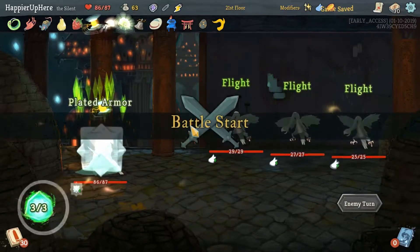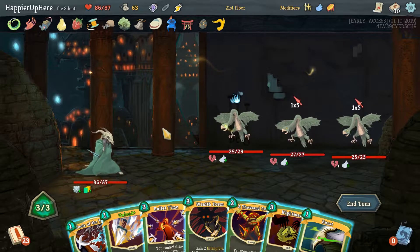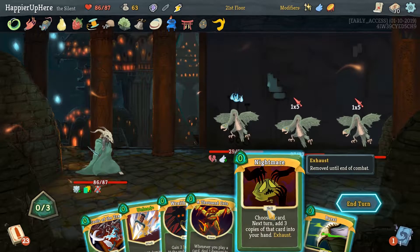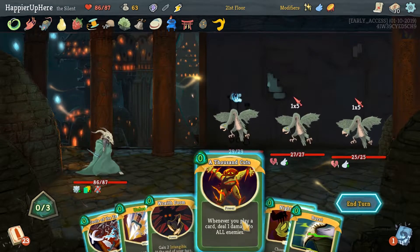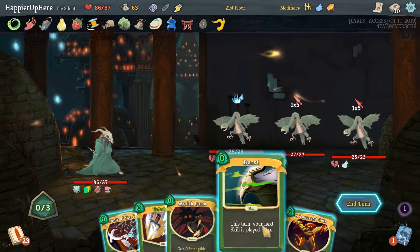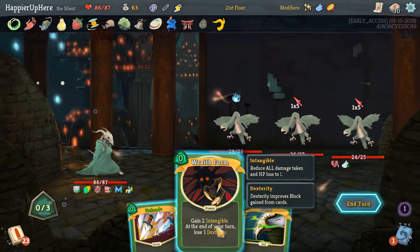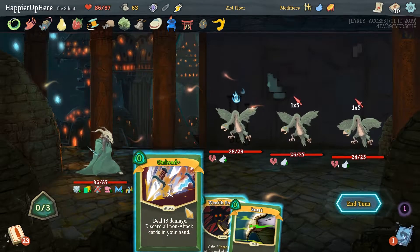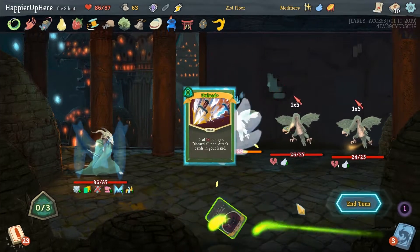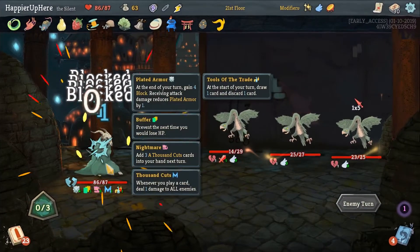We need to go this way for the next Elite. We need something like Thousand Cuts here. We have Tenning coming too. Actually, we can play everything with Bullet Time. Is there anything we need to Nightmare? Nightmaring Thousand Cuts might be really useful next turn. And then we can't burst anything. So Thousand Cuts should have done much earlier. Wraith Form is utterly useless against these enemies — we can't defend at all. Let's just unload on them. Yeah, we're going to lose all of our Plated Armor and our Buffer.